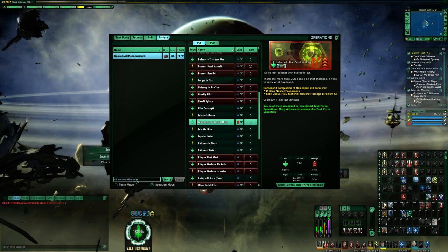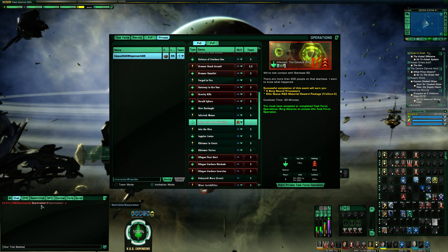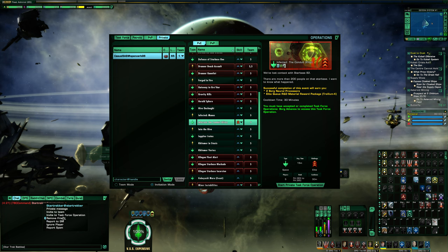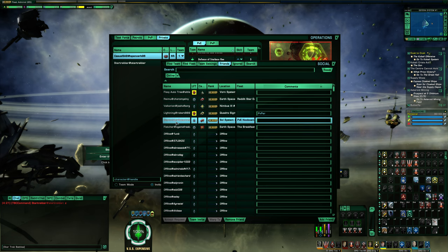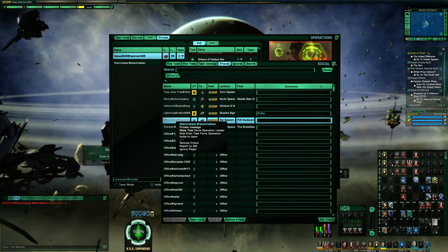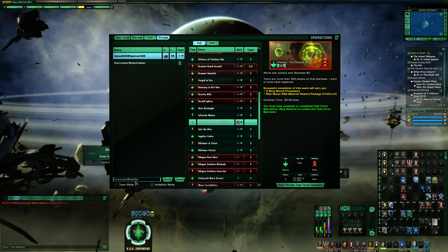If I wanted to invite other players, I have a few different ways to go about this. If I'm in the channels doing a looking-for-X-amount-of-players call, like you would see in the DPS channels, people would put X's in chat and I would right-click on them and invite them to the task force operation. Alternatively, if they're on my friends list, I can go to my friends list, right-click on them, and invite them into the map. I can also just type in their name in the text box at the bottom left of the operations window.